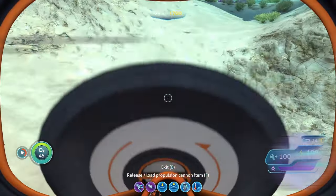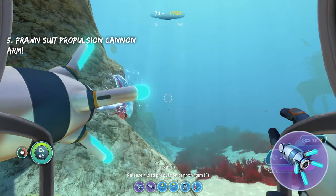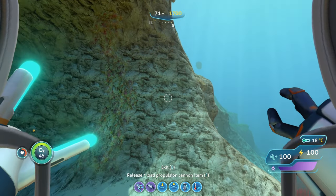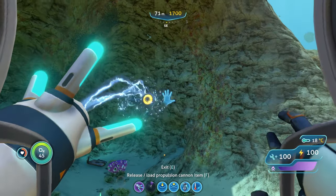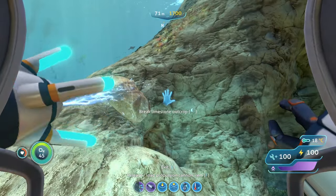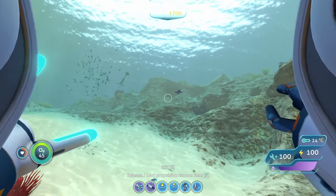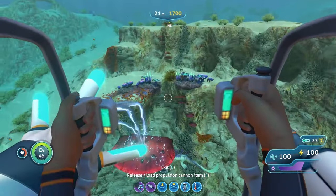The next arm is the Propulsion Cannon Arm, which turns that arm into a Propulsion Cannon. You'll be able to grab things and shoot them away from you. If you have the default claw arm on the other side, you can also use it to pick stuff up — it's a little janky. You can use the Propulsion Cannon to gather resources, grab smaller creatures and shoot them around, or shoot objects out of the way.